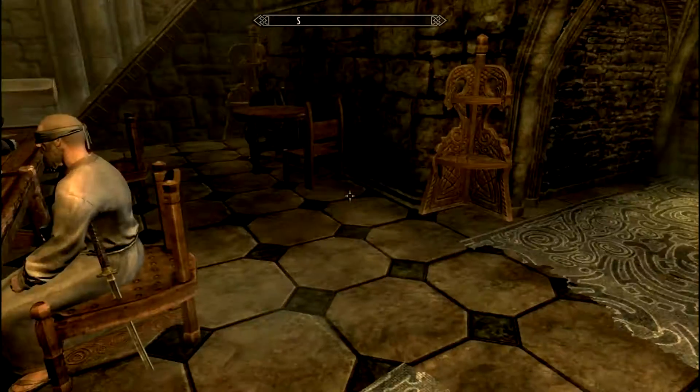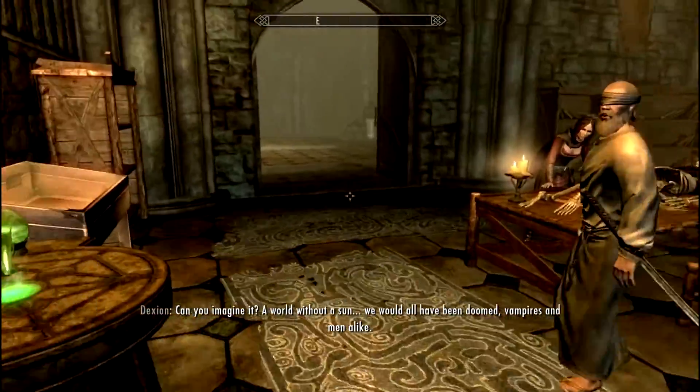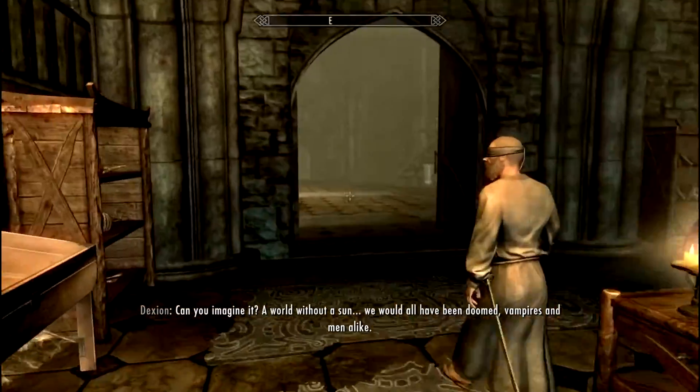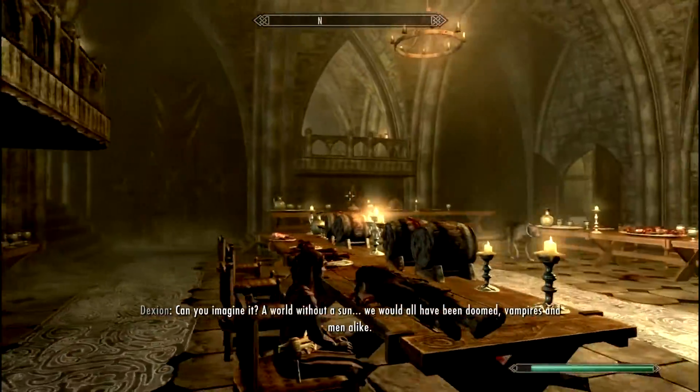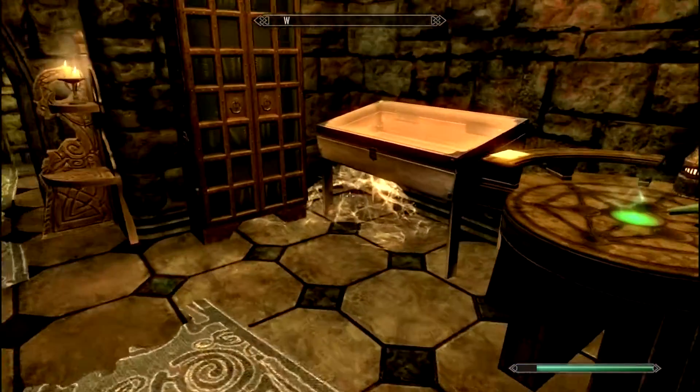So once you are at the castle Valkyr or Valkdar, you can go from this main location here — the court hall — and go to this room over here.